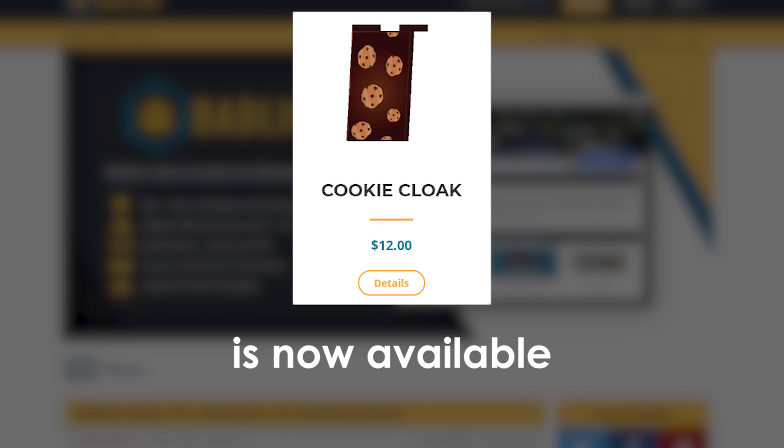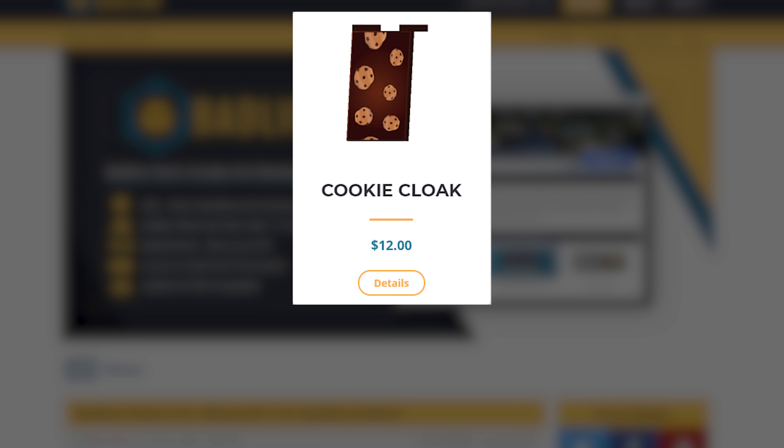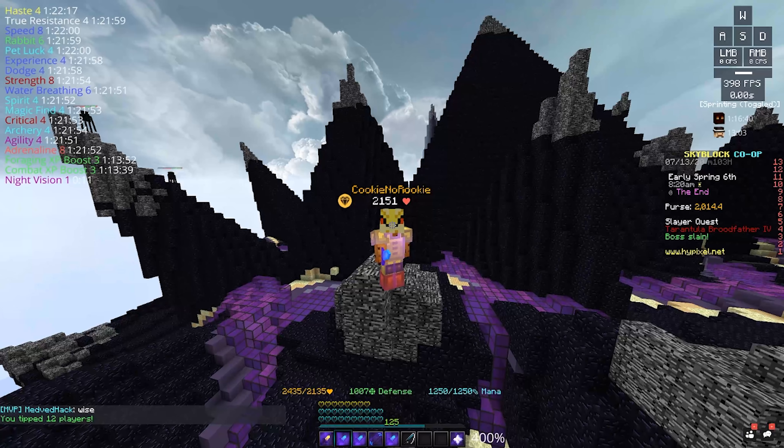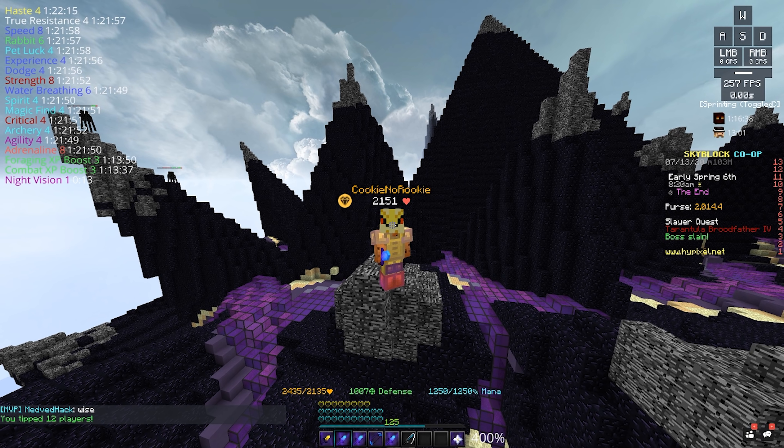The new Cookie No Rookie cloak is now available at the Bad Lion store — use code 'cookie' for 10% off. Hey, what's going on guys, it's Cookie No Rookie and today we got another video for you.